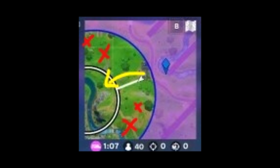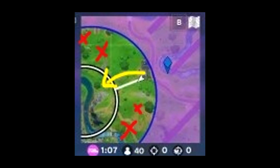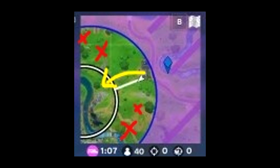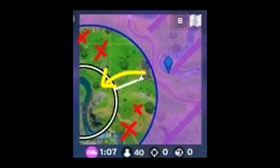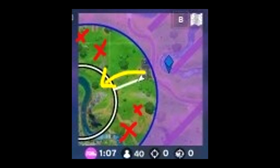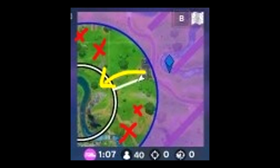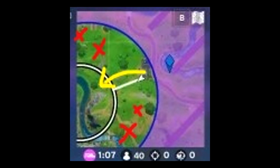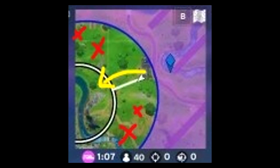Let's take a look at the map I used. I identified the choke points — the red X's — where people can hold me, and I identified a free rotate — the yellow arrow — on the dead side of zone. Notice how I didn't follow the white arrow exactly into the circle, but rather took a path to its side. I chose this because the cliff side would cover me from potential enemies, allowing me to spend less mats on my rotate. Additionally, I saw my opponent previously used that path to rotate, so I know it's free because he didn't get shot at.